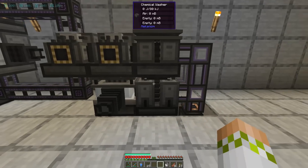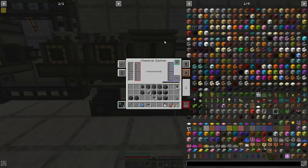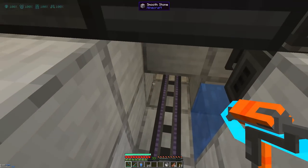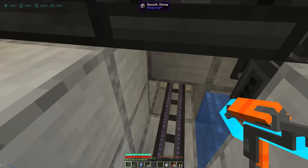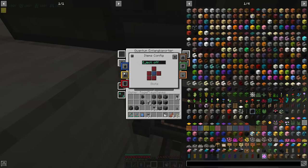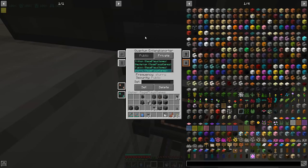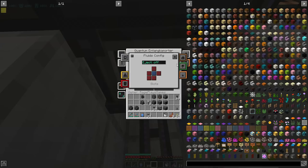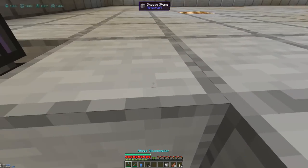The chemical dissolution chamber will essentially dissolve your ore in the sulfuric acid and make a dirty slurry of the corresponding ore. You then input that into the chemical washer, which takes water and the dirty slurry and provides you with a clean slurry of the corresponding ore — and that is where this setup is going to end. So we come right here and put down a quantum entangloporter, and this is going to carry the clean slurry from this section over to the other setup. We'll set this to slurry frequency and make sure it's configured to input slurries on top.